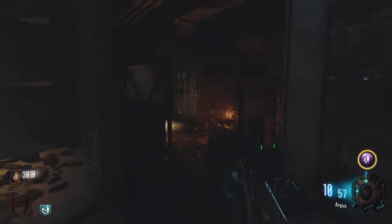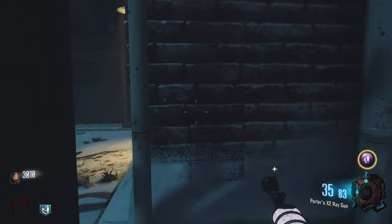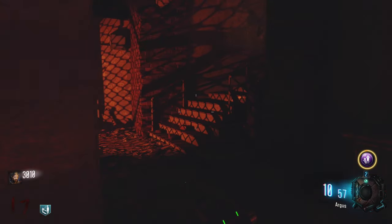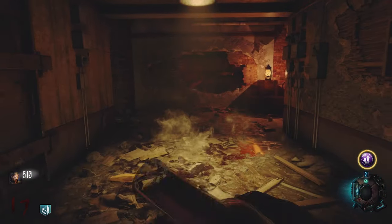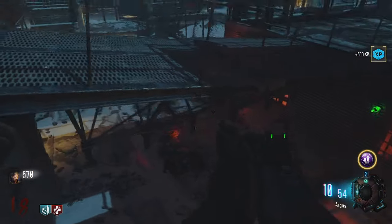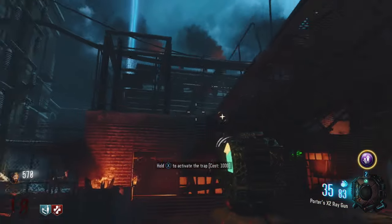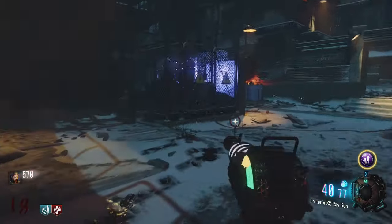Juggernaut is in the same spot. I've been going for about 30 minutes, might make this a two-part video. We've got a Pack-a-Punched ray gun and no perks. You guys have to remind me to use my gumball if I'm about to go down. Where's Speed Cola? Oh, that's Double Tap — I'm forgetting where Speed Cola is.